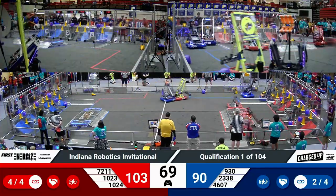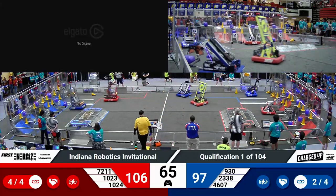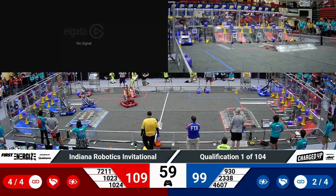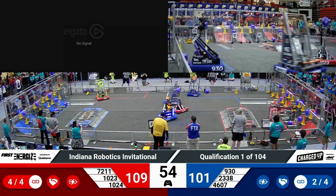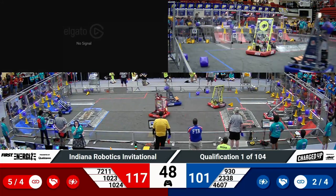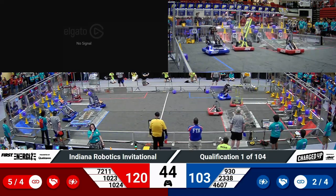McQuanigo moving into place. They drop off another cube on the bottom portion of one of their grids. That cube not going to add any additional points, but we will be playing with supercharged nodes here at IRI. So if we are able to completely fill those grids, teams can pick up an additional three-point bonus for additional legally scored game pieces. Under one minute remaining now in the match, Red Alliance has taken the lead, 117-103.